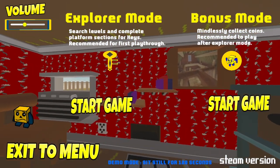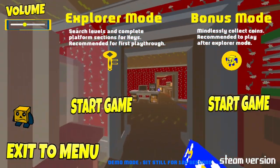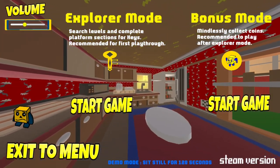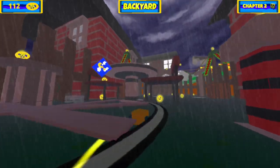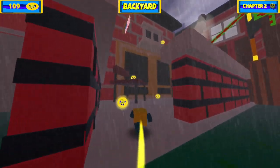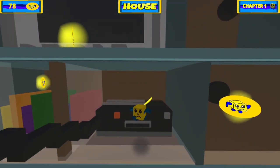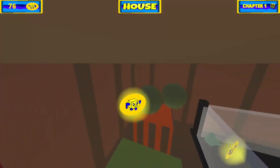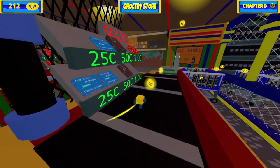Explorer Mode just asks the player to hit a few key collectibles to proceed, while Bonus Mode asks the player to collect every coin in the level. Bonus Mode was once titled Collector Mode and had a more flattering description, but now the description instead reads: 'Mindlessly Collect Coins.' It's a huge slap in the face not only to the game itself, but to the players who select this mode. Collecting coins in Felix the Toy is not a mindless or trivial task — it encourages you to scour every nook and cranny, brush against every game console, every cereal box, every piece of patio furniture. It's a completely different, more meditative, and no less valuable experience than Explorer Mode.